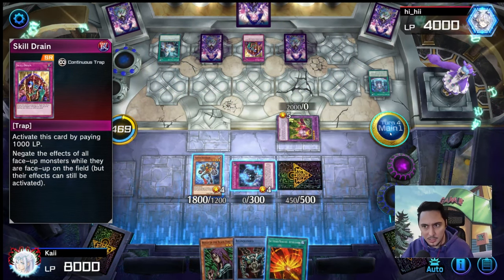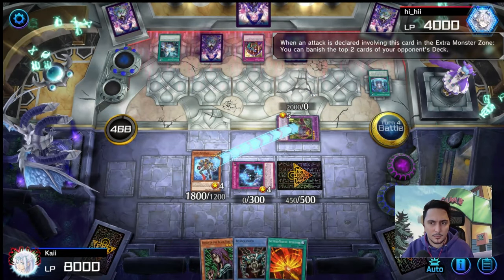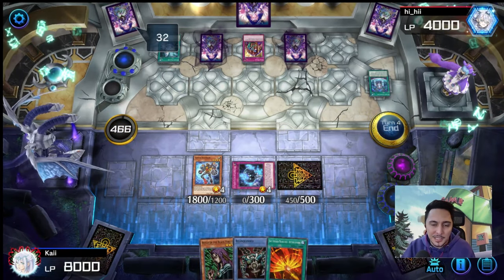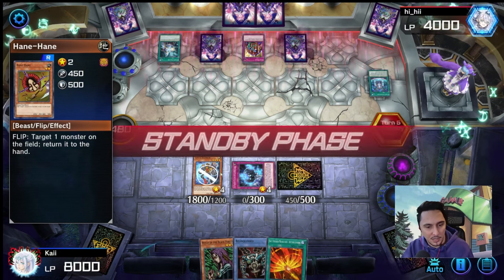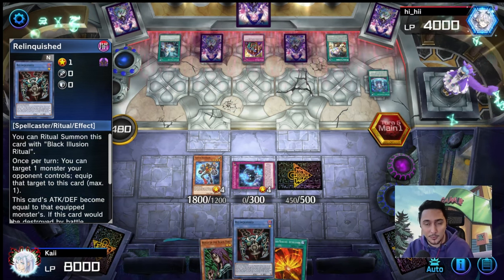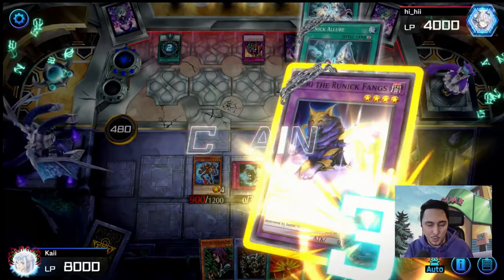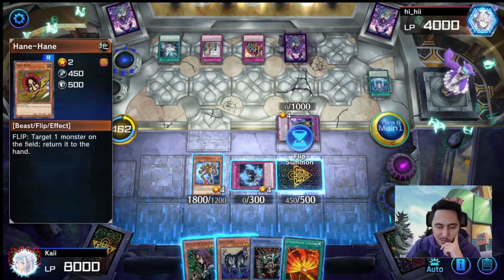I don't think he realizes I don't have effects I can use. Wait, he just screwed himself up — but Honey Honey is not gonna work because of Skill Drain, and Relinquished would not work at all. We just need big attack monsters now. If we could draw a level seven card and just summon it and attack. Forbidden Droplet — that's fine. He's gonna make me run out of cards. His deck is just about walling it off and making me deck out. There's Barrel Dragon, there's Solemn Judgment — we can still attack.